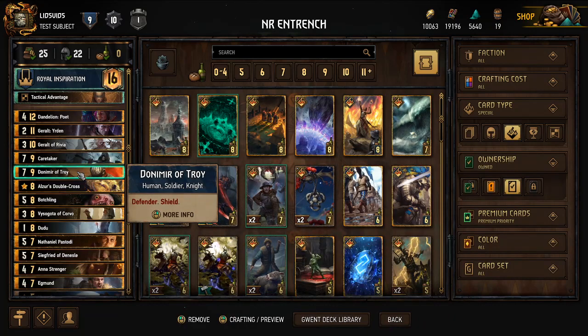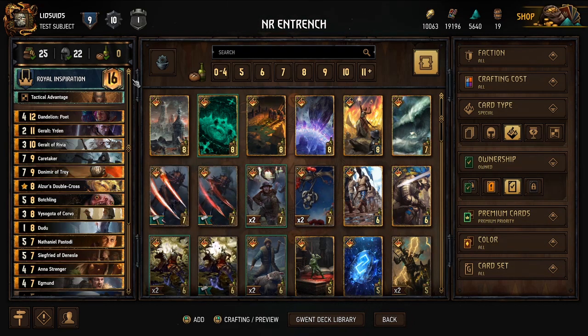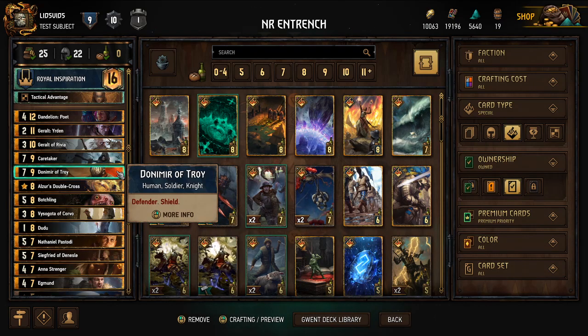Then I have Donomir of Troy, our Defender card. I think it's going to be quite valuable because it's our highest starting strength card, and with Defender we can protect other cards that will boost and be boosted. Being Northern Realms using Royal Inspiration, our strategy is normally to boost as many cards as possible, especially targeting cards that do special things when boosted. Donomir protects vulnerable units before they get boosted or pass out those boosts.